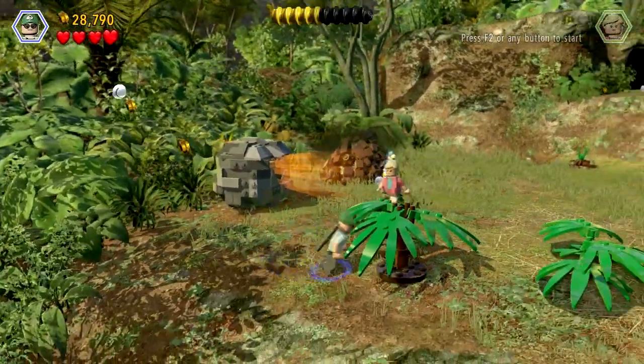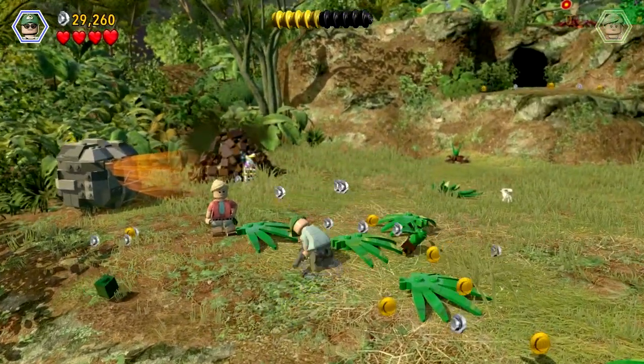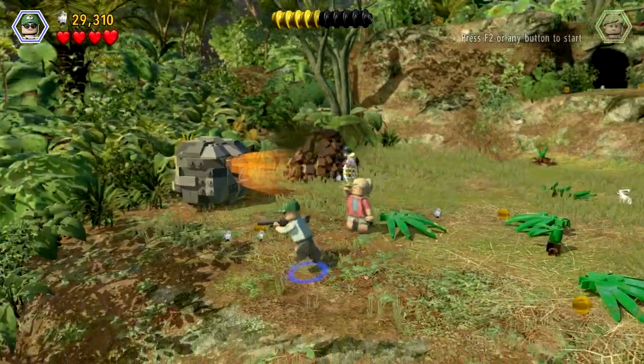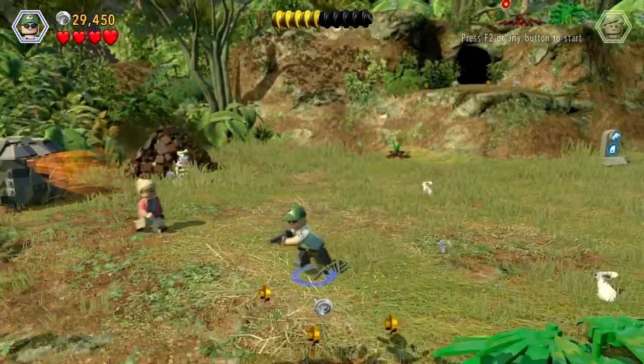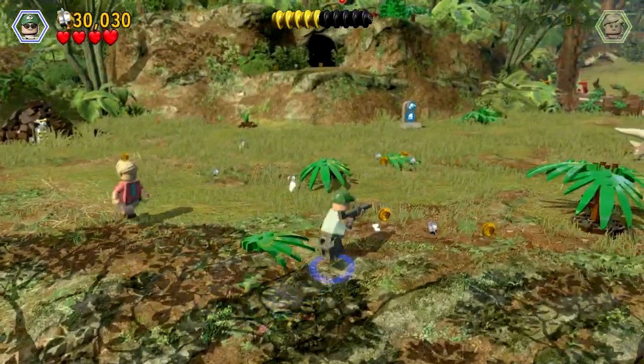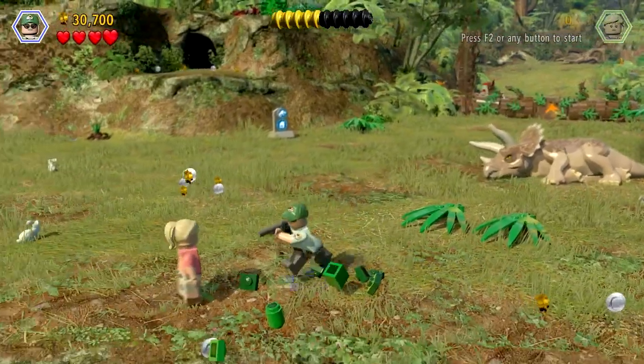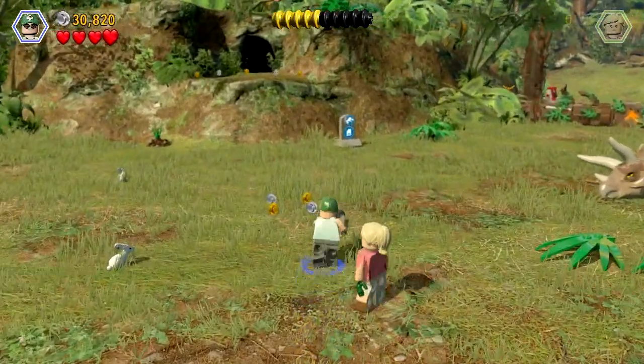We need to get quite a few things before we go into the dung, because Ellie's gonna do a bit of a poo dive in this episode — she's gonna go head first into the poo. We're gonna get some studs before we do that, because we need the studs to get True Survivor.